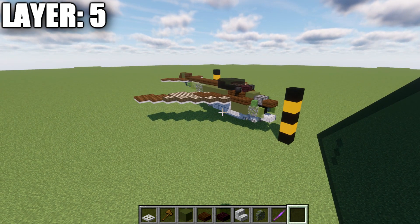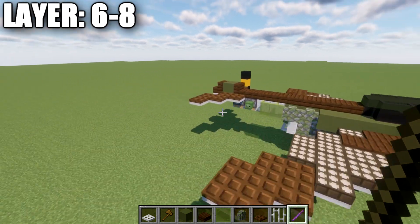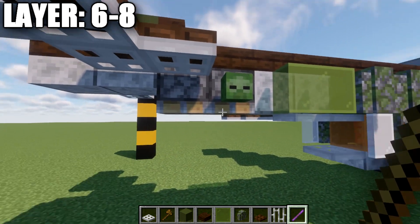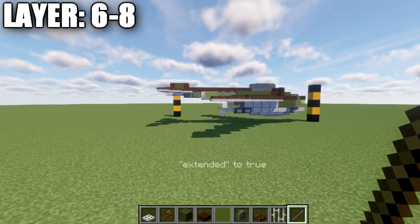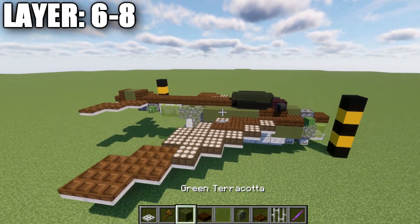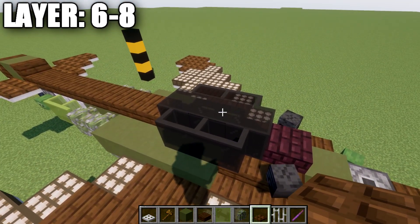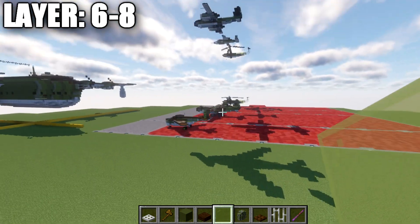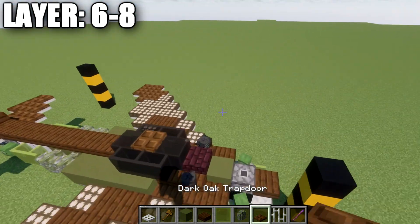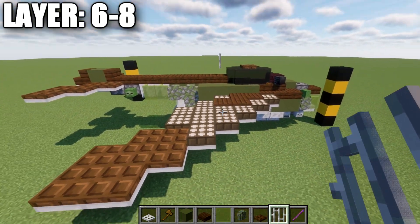With that done, going to the front, place down a wither skeleton skull at a slight angle on the dark oakwood slab on both sides, and then go back and add three black stained glass panes to make your cockpit. That completes layer five. Now we'll move into our final layers. For Java players, this is the time you can also go and edit those pistons by getting rid of the wood portion with the debug stick, the same as before.